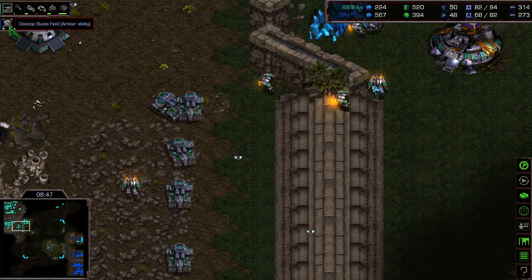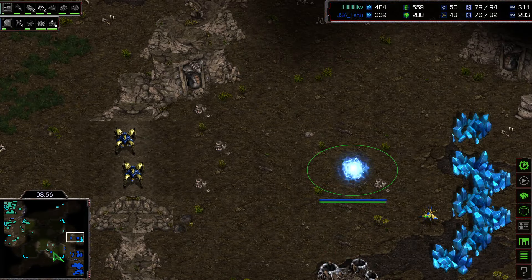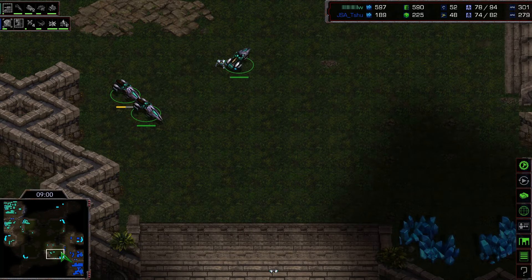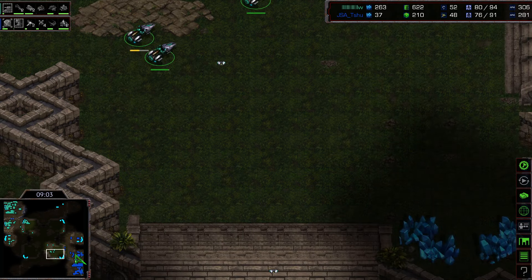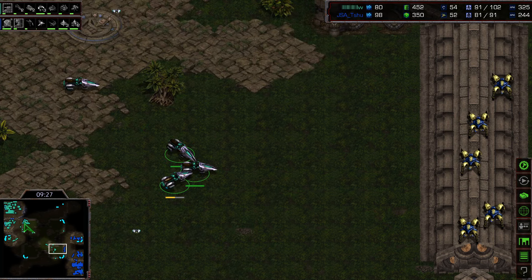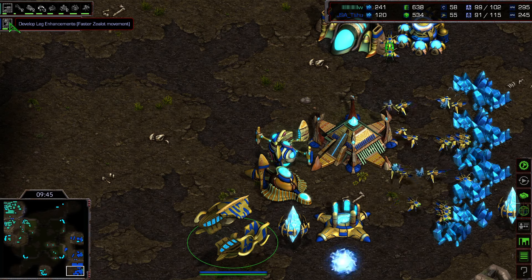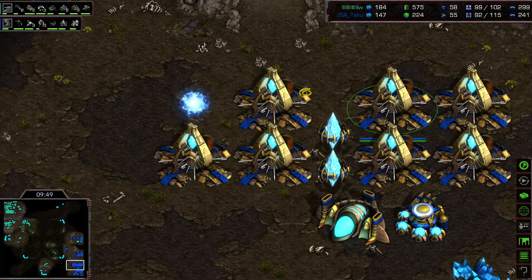Both players decide to play defensively, securing expansion points. Flash has stasis field for the arbiters to consider, and weapons upgrade one is being operated for the Protoss. Flash is using scans to get vision against dark templars, and more mines are defensively placed to intercept Protoss move-outs. Interestingly, the Protoss doesn't have an observatory yet — very late into the game. More gateways are being added by Two. The first arbiter arrives, and he's still producing dark templars — but speed for zealots is also finishing soon.